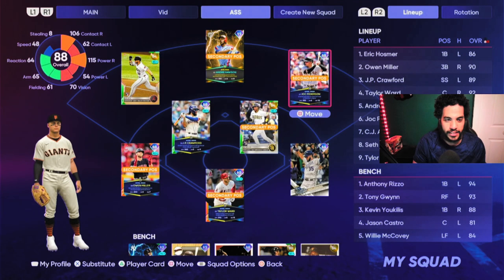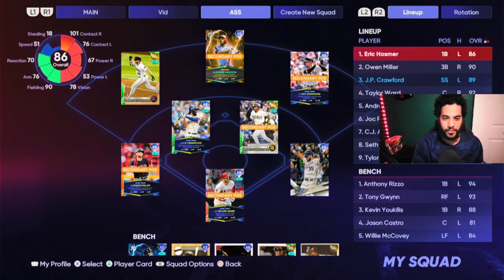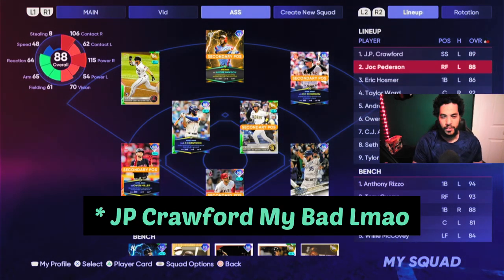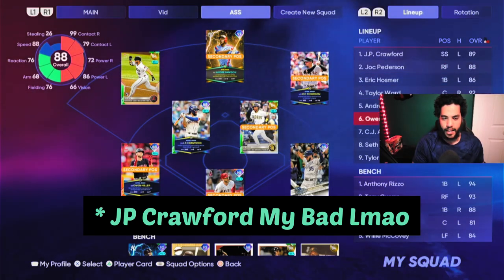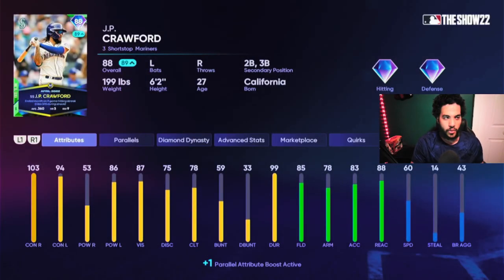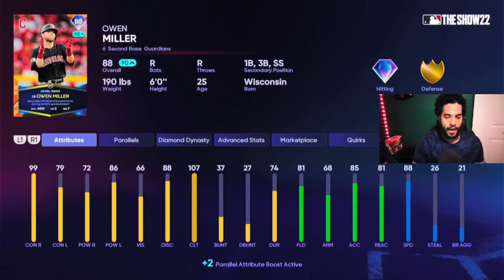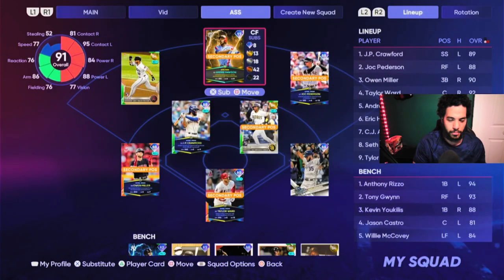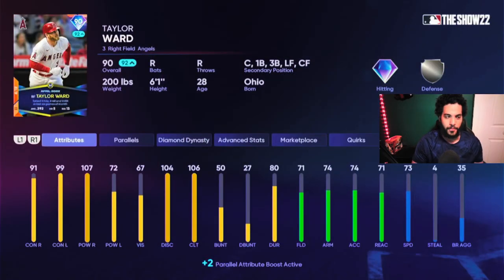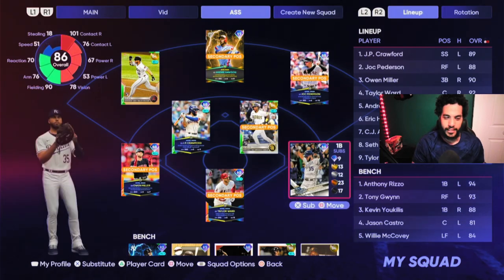When you're setting up the lineup for this program, you need to lead off all the Player of the Month cards — so we're going to use Owen Miller, Jack Peterson, and Owen Miller. As you can see here, these are all 88 overalls. You're going to get three 88 overall packs from the program before you can do anything else. This Taylor Ward I just have here for filler — he's a 90 overall pack which you cannot get until you start grinding these missions.